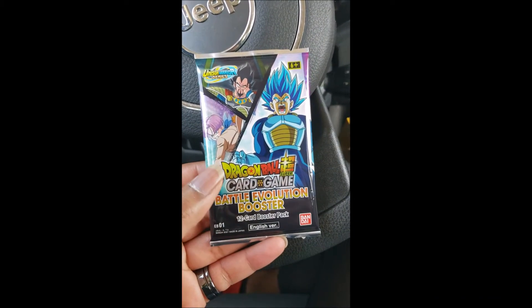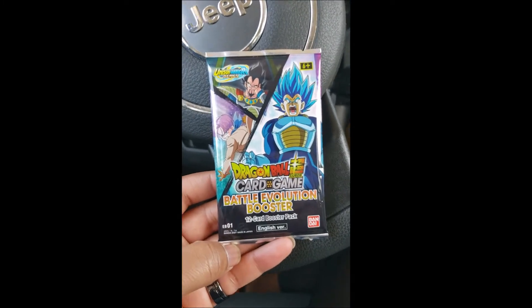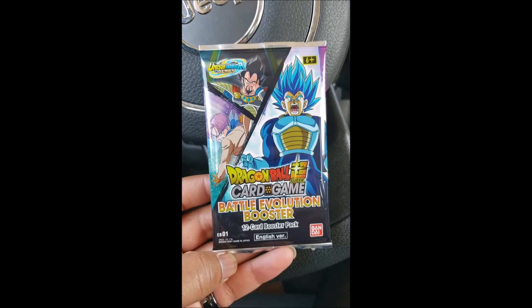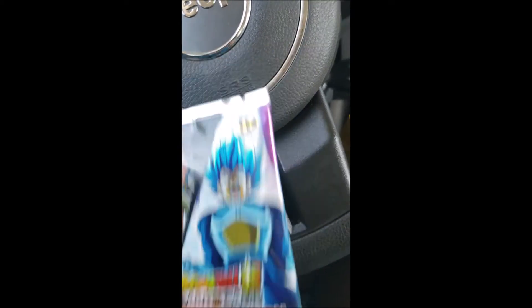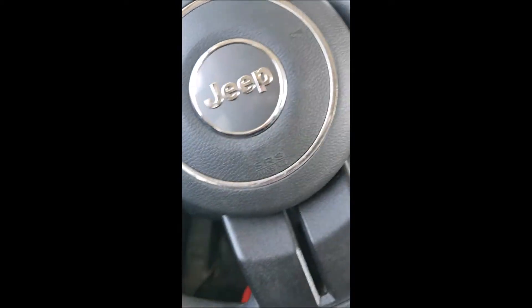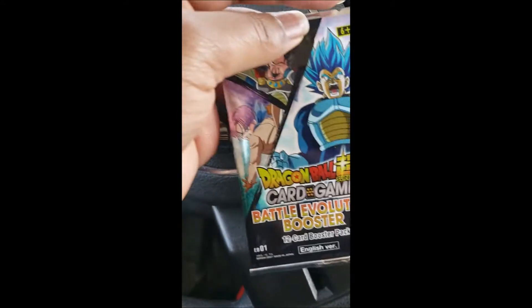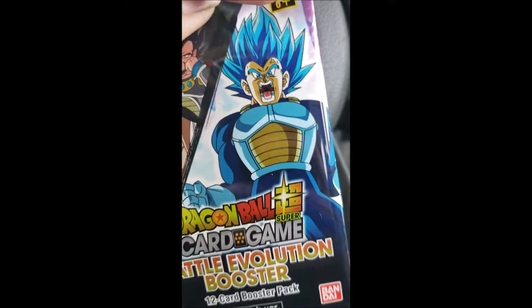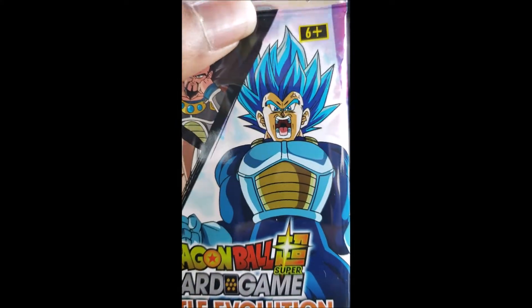Before we even start opening these things, I just want to take the time to appreciate this beautiful art on this pack. Look at King Vegeta, looking all kingly. The other one is just Nappa, and I mean, I ain't that cool. Then we got another one of the King Vegetas with the Vegeta. I don't really know how to set this up to where I can open this to where we can see everything, so bear with me because this is a first.